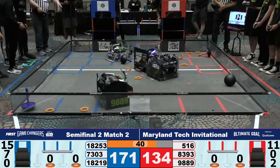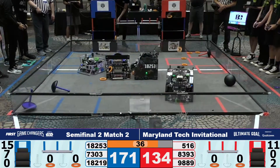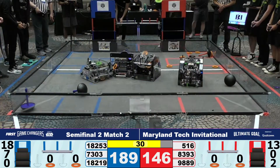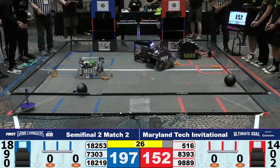Blue Alliance is holding that lead, 171 to 134. Also, there is a ring stuck in Brainstem. As you know, the robots can only carry three rings at a time, which means Brainstem having a ring stuck in their robot means they cannot hold as many rings. It is a tragedy for them.